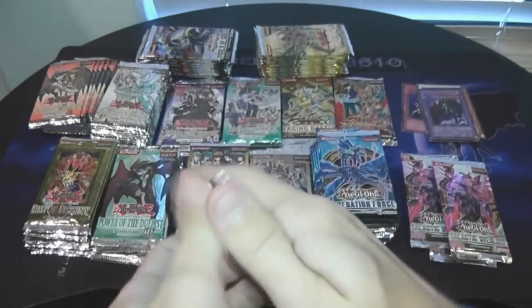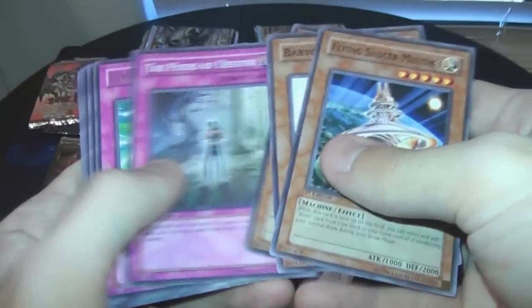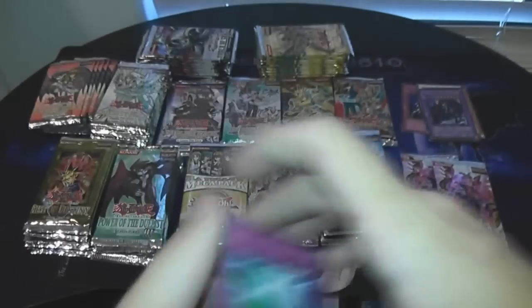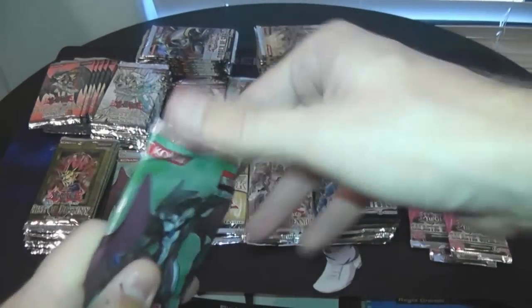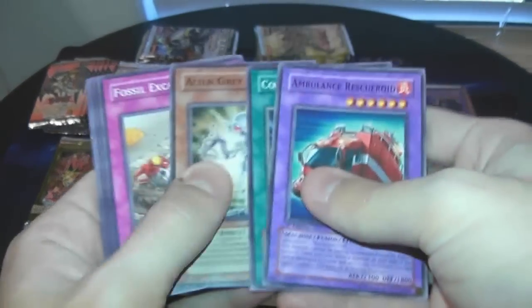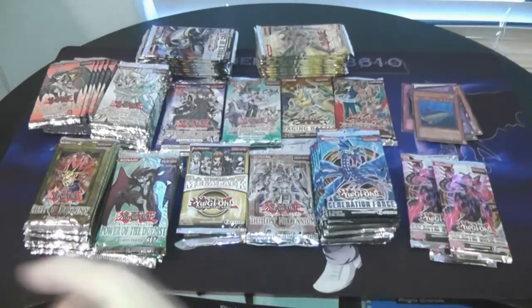Power of the Duelist yet again — these are first edition, so that's always a bonus. Cyber Summon Blaster. Remember for some of the newer players out there that in some of these older packs we only got a Rare or a Holo, not both — the more you know. Submarine Roid Ultimate — Ultimate First Ed, that is really cool. I've attempted to make a Roid deck, so maybe that's a sign right there.